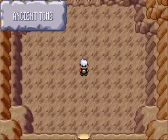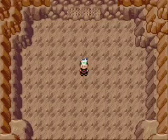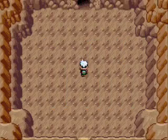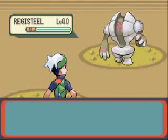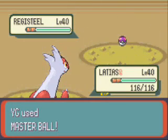We are in between Lilycove and Fortree. In this little area you have to go upward. This is the Ancient Tomb. What the braille is saying is go in the middle and use Flash. I gave Flash to Latias. Let's go in the middle and use Flash — and it works! This is the final Regi you can find in this game, and it is Registeel. It's probably the most powerful one. Regirock was mainly defensive, Regice had really good special attack, and Registeel has pretty good all-around stats. And there we go — we got Registeel.